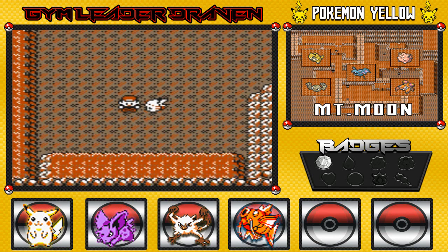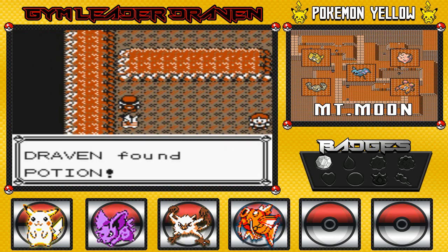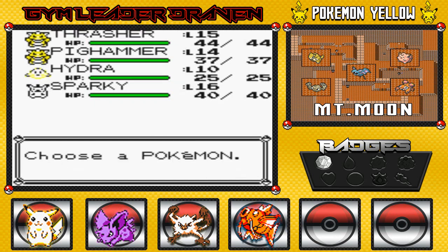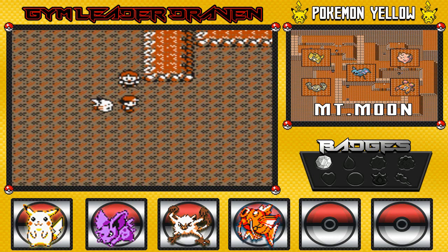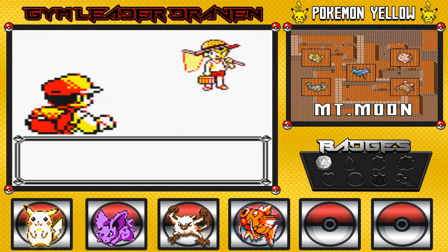We found TM-12, which is Water Gun — might use that a little later. There's a Pokemon Trainer ahead, and here's another item, a Potion, which is very good. This guy looks like a Bug Trainer. I'm going to switch in Thrasher because this should be the episode where we evolve him — maybe not once but twice. And yes, it's a Bug Trainer. I've been playing this game for about 20 years, so I already know what's coming.